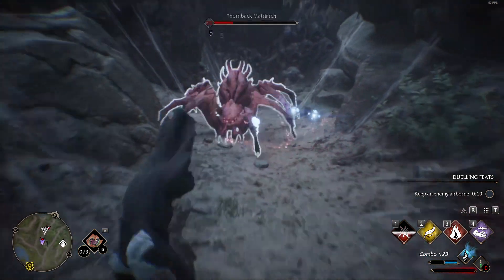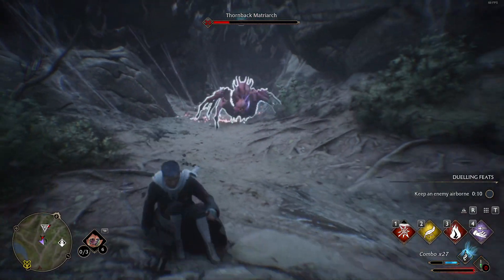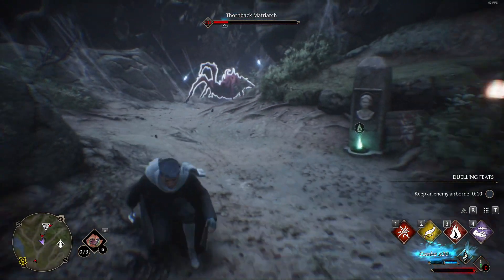The hardest part will be to kill the Matriarch — this is kind of a mini-boss of the nest. Just try to stack Ancient Magic power-ups and kill it with your finisher. This is kind of fun.